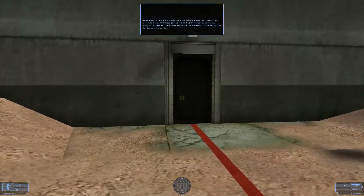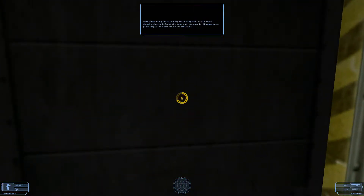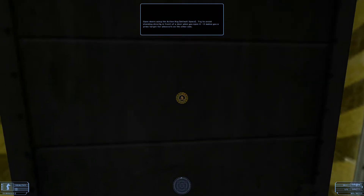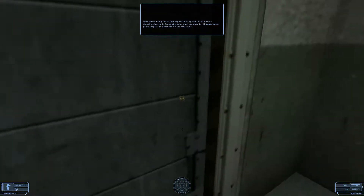Remember, the smaller the target you present to the enemy, the better. Open doors using the action key. Try to avoid standing directly in front of a door when you open it — it makes you a prime target for whoever's on the other side.